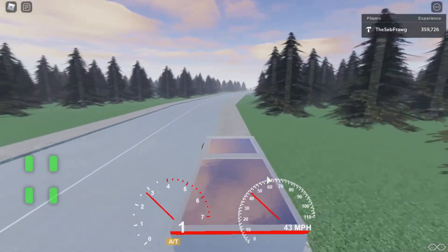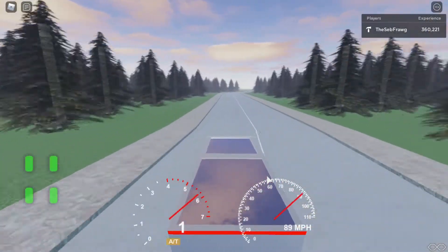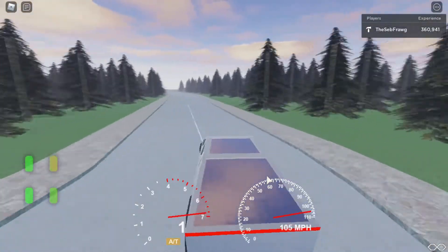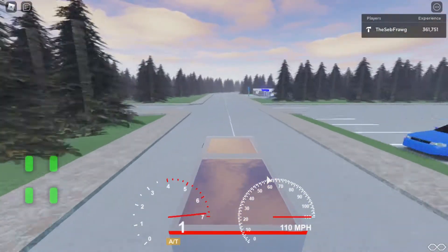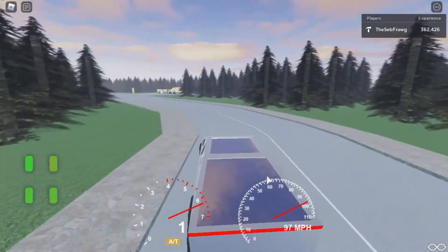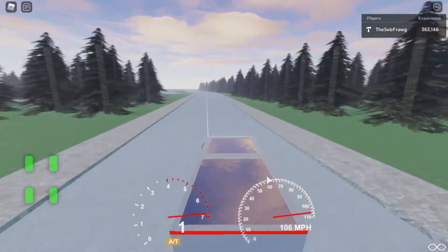Building the Cybertruck in Blender was probably one of the fastest things I've ever done in terms of making a car. I made it in about one day — usually it takes two to three days to build a car — but with the Cybertruck it took basically a couple of hours. Now let's cover the Fox Body Mustang.